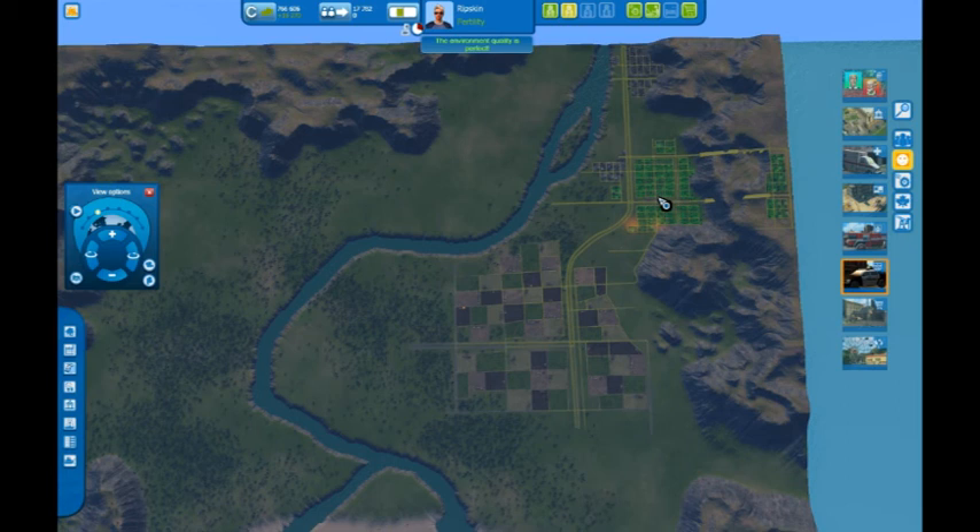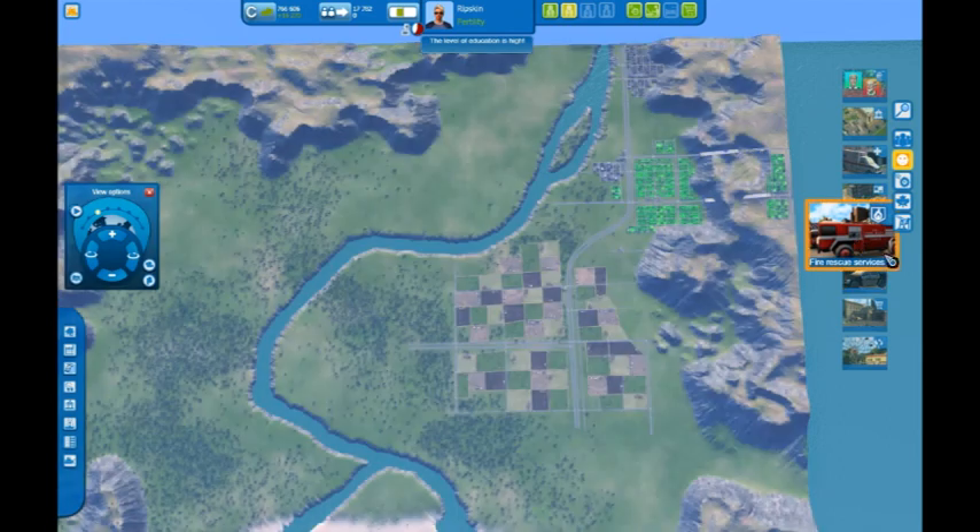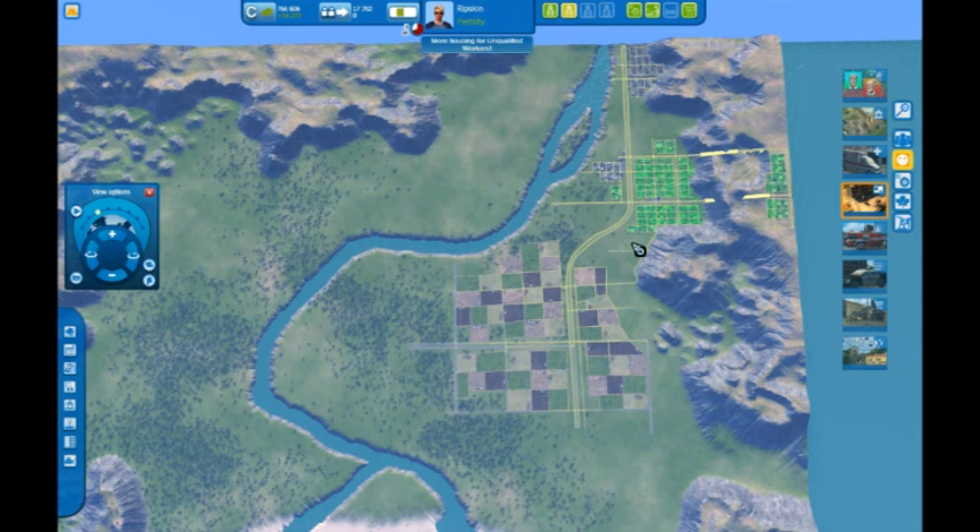This is my one police station, and all the yellow is the area it can easily reach. You can see down in the farmland coverage falls off because the infrastructure is too slow, but along the main roads they're able to cover almost my entire city. Since it's farmland, I don't need to waste money on extra resources there. I don't have enough citizens for fire rescue yet. Same for education — I built it right next door so it reaches the same area, covering my entire city. In SimCity it would only cover a smaller portion.